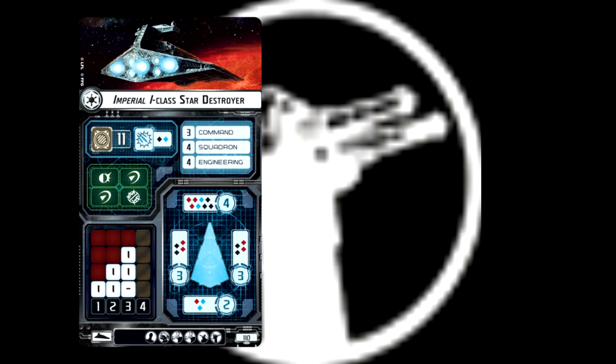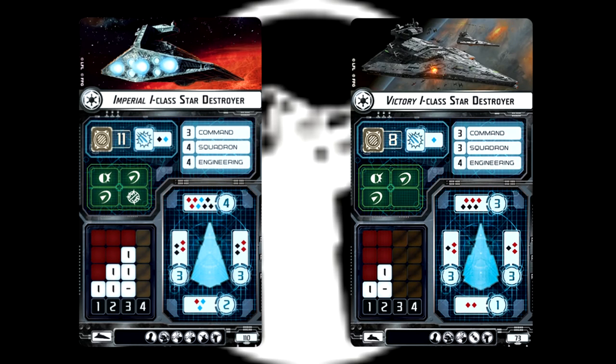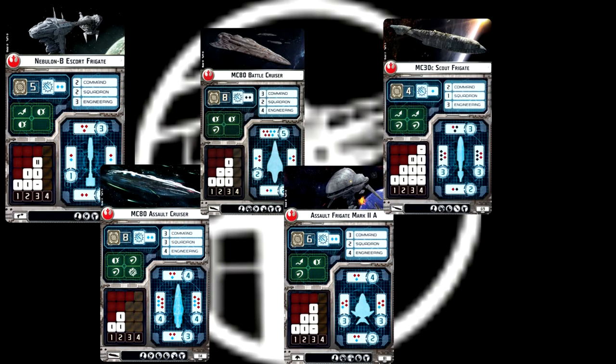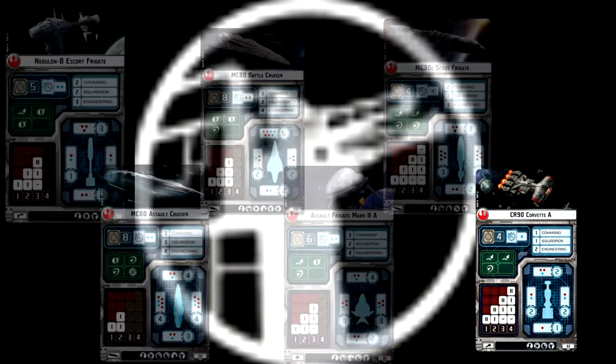The turbolaser upgrade slot is available for both versions of the Imperial Star Destroyer and both versions of the Victory Star Destroyer. The Rebels have a turbolaser upgrade slot for the Nebulon-B, the MC-80 (both the Liberty and Home 1 version), the Assault Frigate, the MC-30, and the CR-90A. I just want to acknowledge all these have their uses — none of these are particularly terrible, but there are so many of them and some have to be better than others.